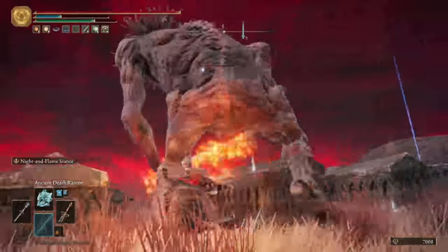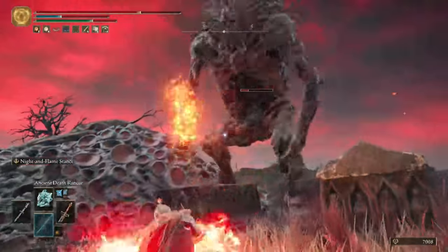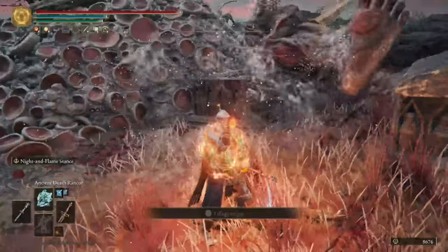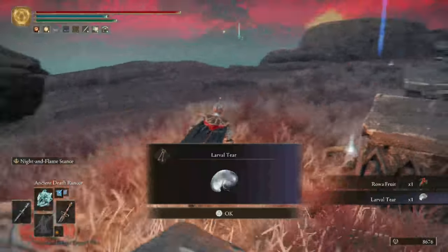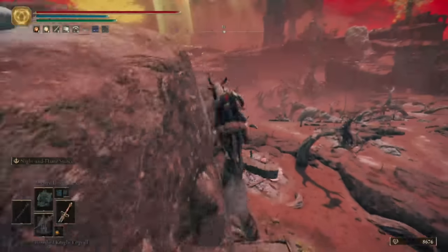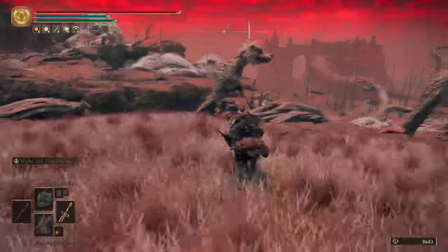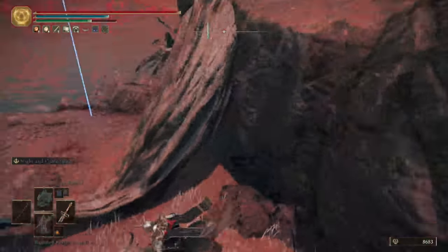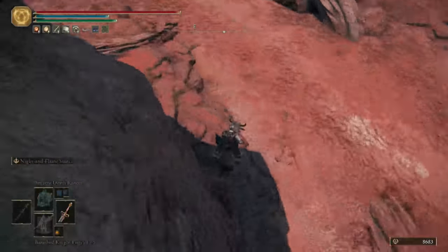Once you've done grabbing all the loot, head back to the church and we'll continue on east. Just where I've placed the marker on the map, head down cliff after cliff after cliff making sure you don't fall too far and kill yourself. And then when you get all the way to the bottom you can take out this scarab and get a Somber Smithing Stone 4.